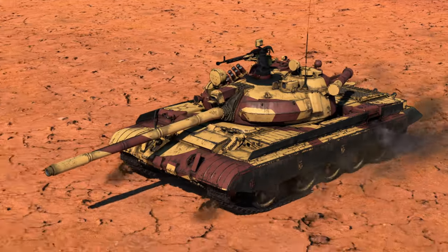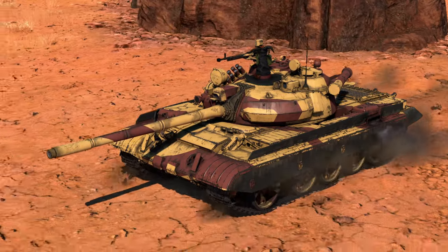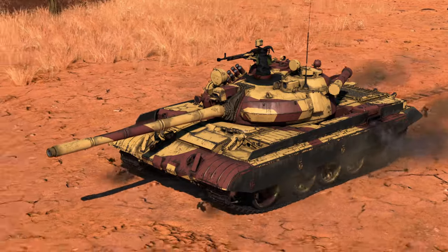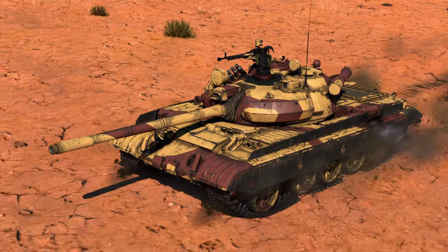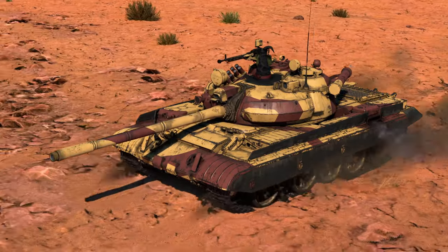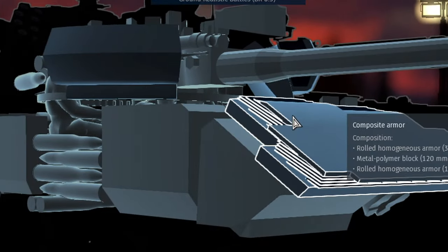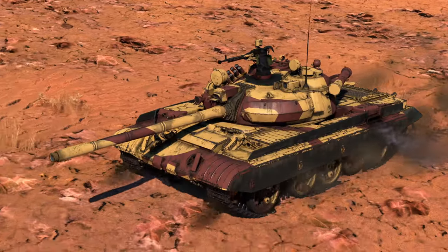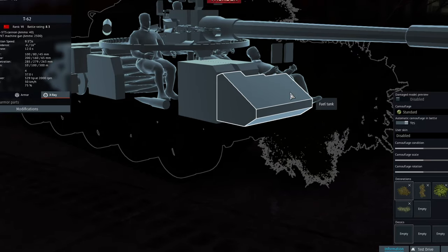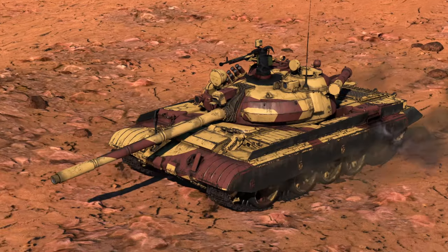Even though lots of vehicles got BR nerfs, what's the difference between the regular T55 and this one? It's the only tank at this BR that receives composite armor protection to its cheeks and frontal hull in the Soviet tech tree. As you can see, two big composite armor sandwiches that can save you from ATGMs, and on the frontal plate there's another sandwich. On other MBTs you cannot find that — not on the T62, not on the regular T55.